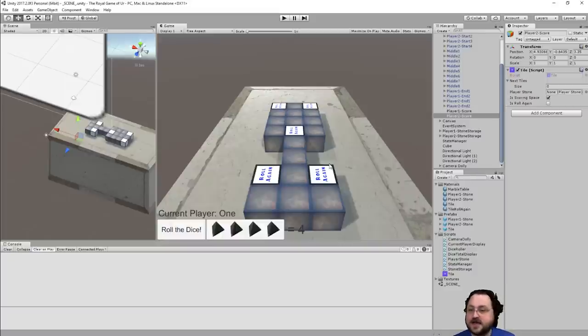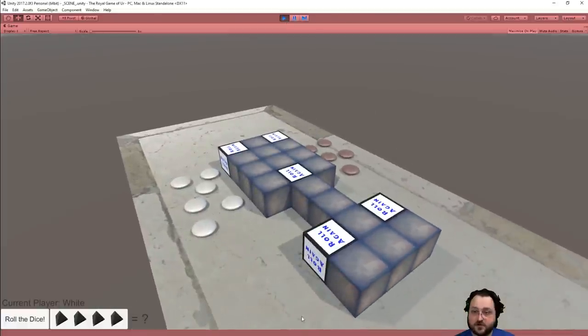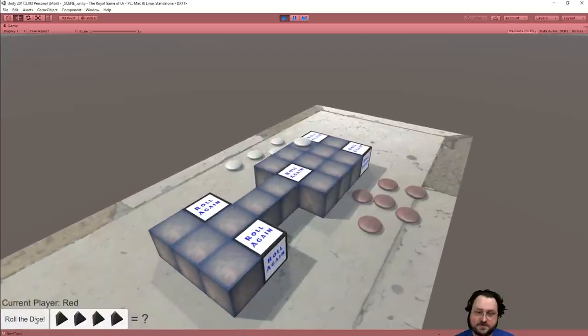The board looks familiar — you can't place the name. It's the Royal Game of Ur. Let's do a quick little run of the game to show how it goes. Right now it's two human players versus one another. We've got the board here, the current player is white. We roll the dice — I got a three. I can click any of these stones; it'll go on the board and move ahead three spots. And then it switches over to the red player.